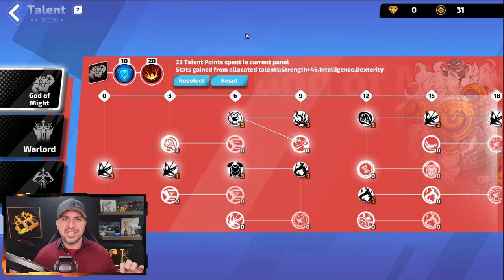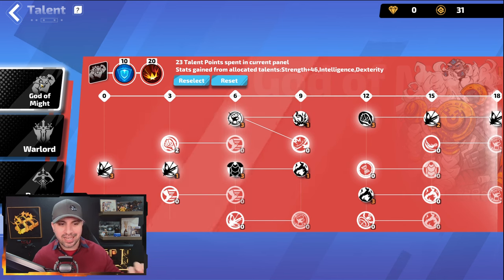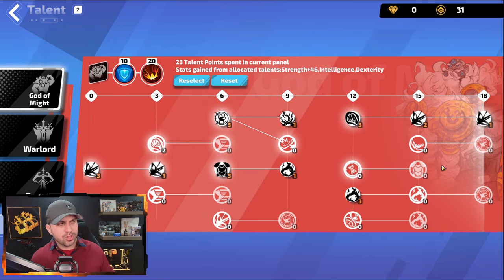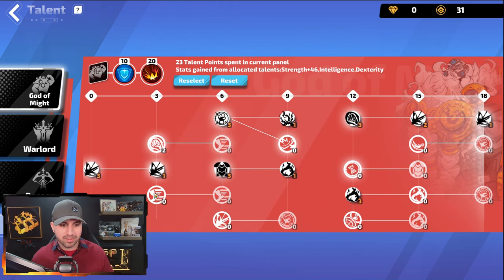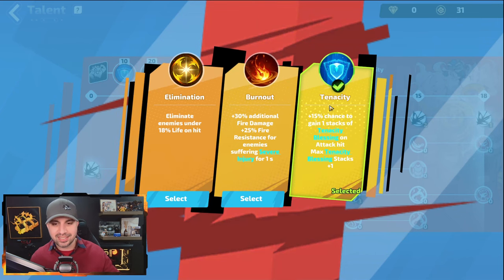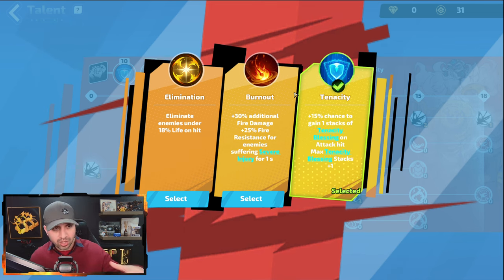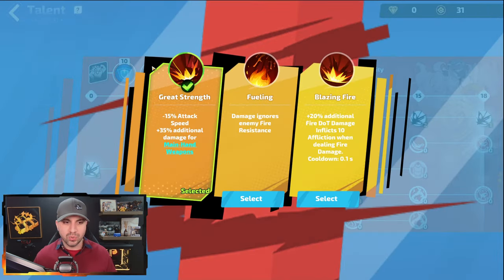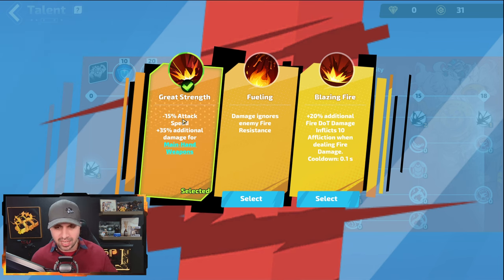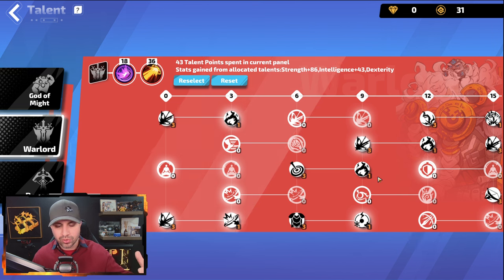Now let's check out the talents. We are currently level 94 and I wish I was 96 because I feel like I need two more points. You want to start with God of Might — the only two wasted points are on attack speed, but you either get cast speed or attack speed, so that's the way we went. At 10 points in, you want to take Tenacity, which gives you your tenacity blessings plus one additional stack. At level 20, you want to take Great Strength — it lowers attack speed which we don't care about, but gets you 35% additional damage for main hand, and we are a two-hander. You then want to take Warlord.